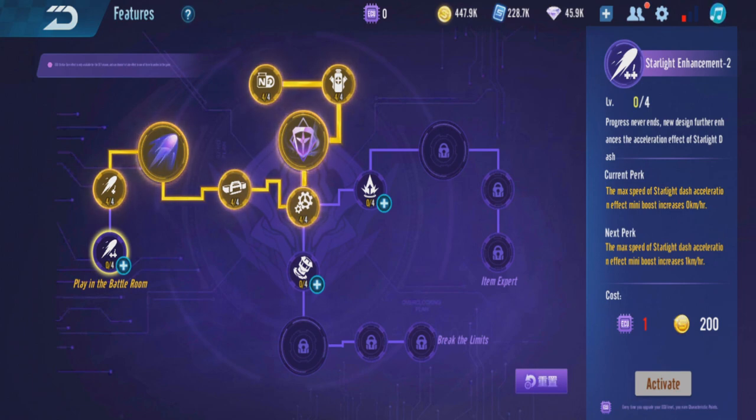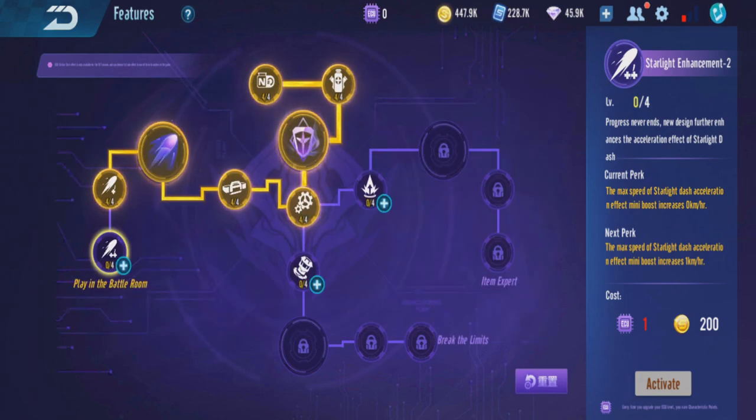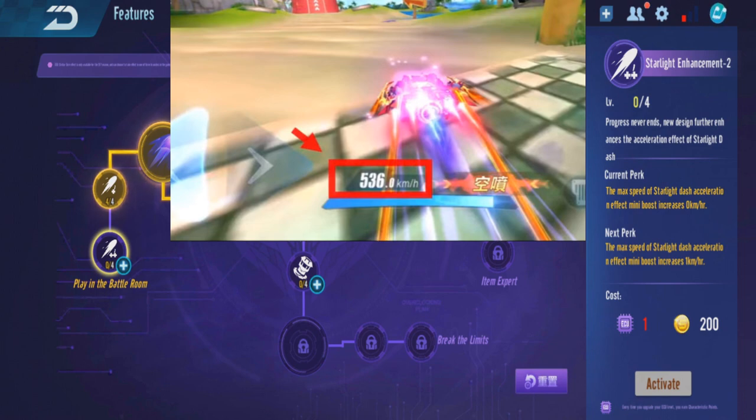But there are some problems with this ECU. There's a bug going on where some people might even get banned just by using it. If you use the ECU before the finish line — for going to the next lap or finishing the race — the system detects your gameplay as if you're using a hack, like some kind of plugin that alters your speed. The system will misjudge you, thinking you're using a hack.